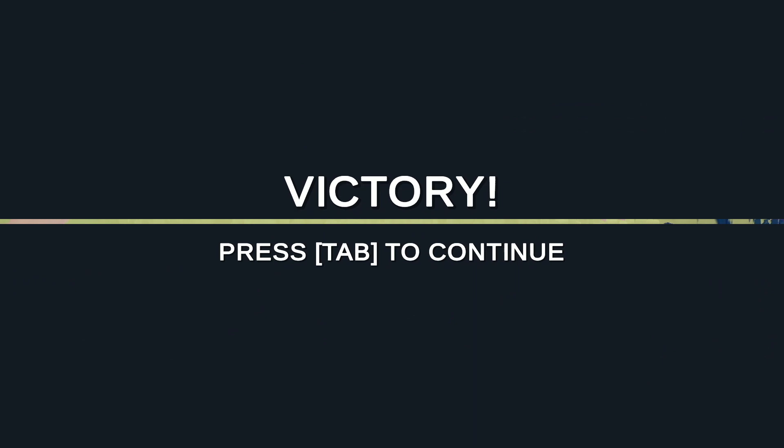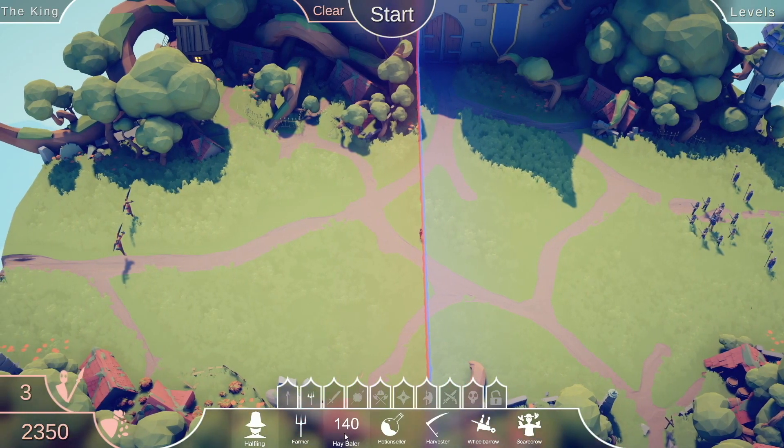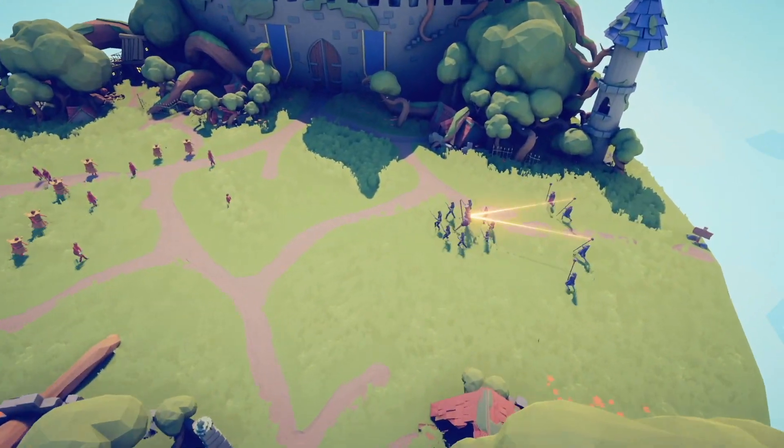Dr. Crane isn't here, leave a message after the beep. We've got a king with a sword and healer escort. This shouldn't be too hard with 4,800 points. We've basically got the whole farmer faction here to battle the king. My force feels fairly well balanced, so let's hope this works.